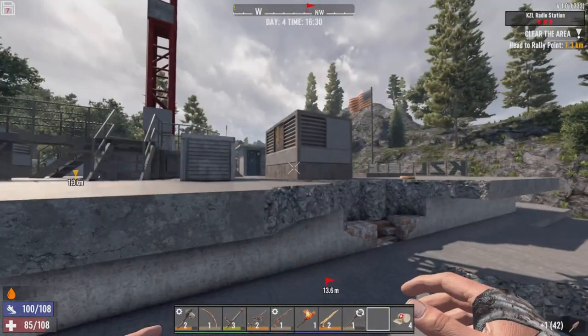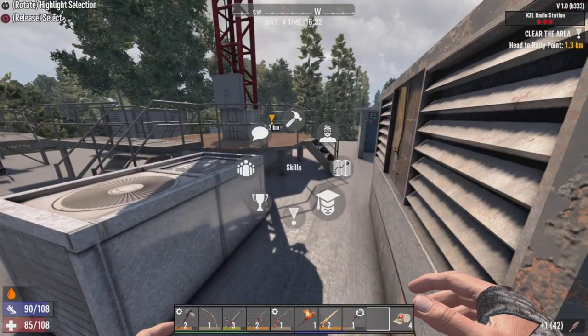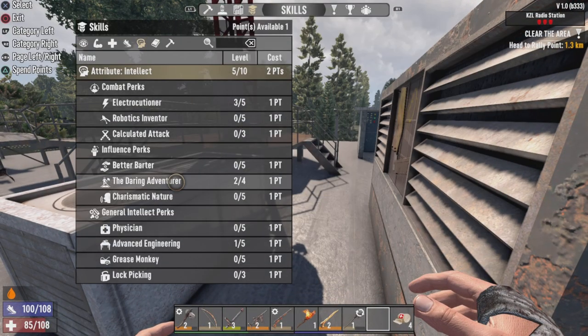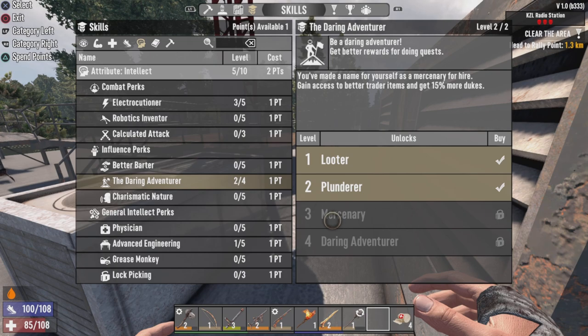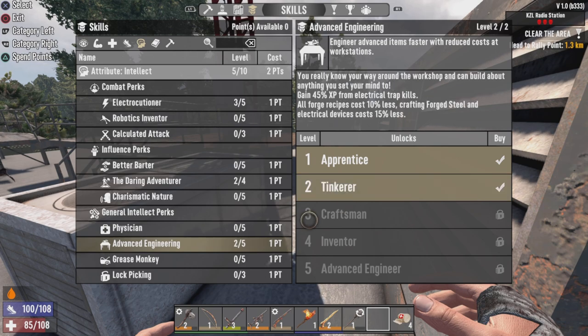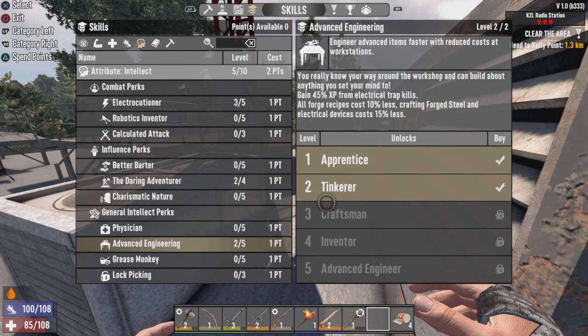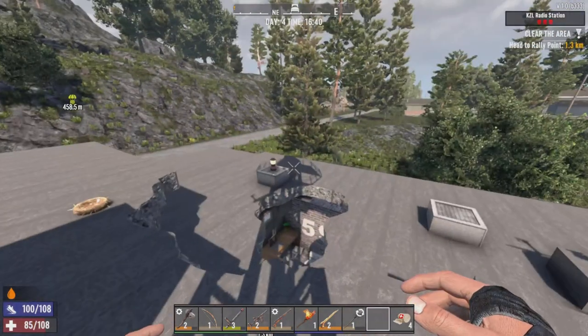I think we just leveled up again. I did forget to mention this, but I did invest into Daring Adventure Level 2, and in order to get to the next level we need Level 7. Just kinda wanna flush out the skills a little bit more. I just figured out how to actually automatically purchase stuff — so now we're into Advanced Engineering Level 2.